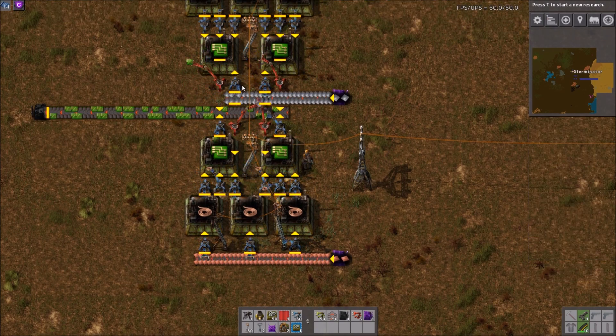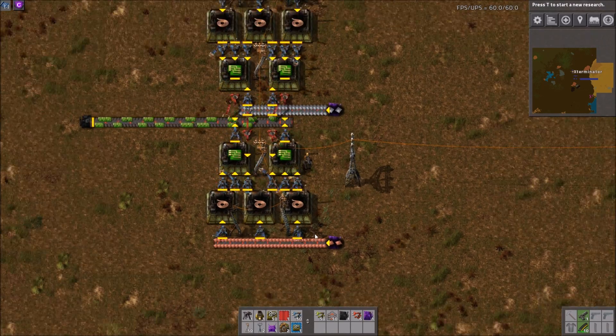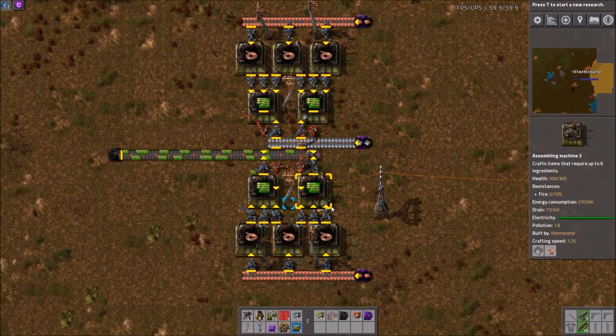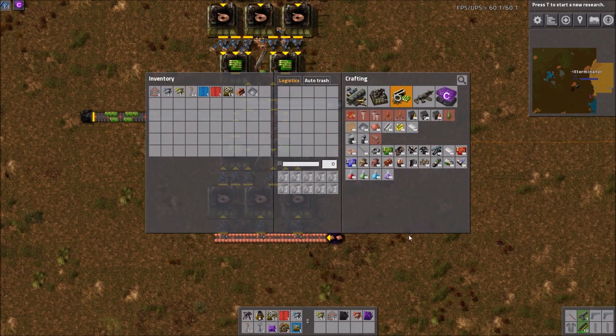So we'll start with green circuits. Green circuits take half a second to make, and we need one iron plate and three copper cable. So our ratio here is going to be three copper cable machines to two green circuit machines, and how we get here is just pretty simple math.